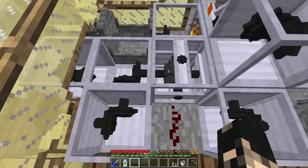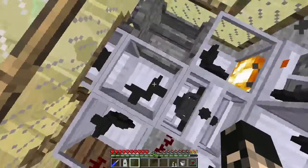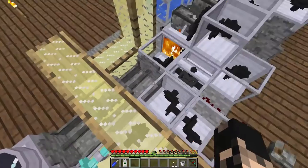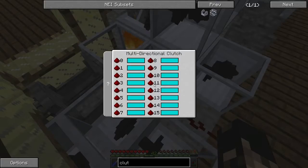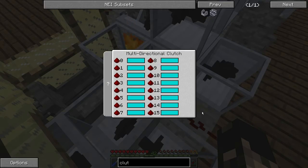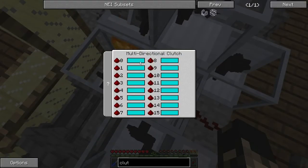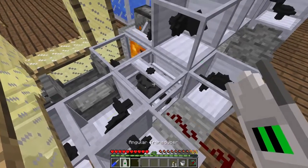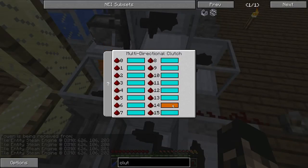We've got three outputs set up: one going this direction, one going down through the middle to the machine here, and one going out to the side. Right now, with no power signal, the bottom output is active — probably this blue color — so we'll leave that as the default. Yellow is one output and pink is the other, so let's cycle this one through to pink.